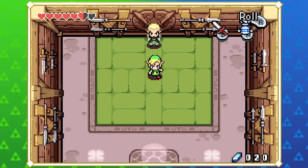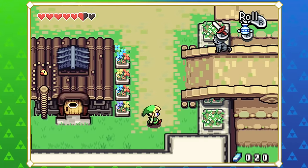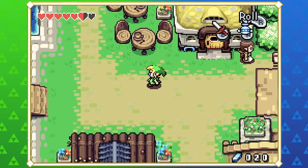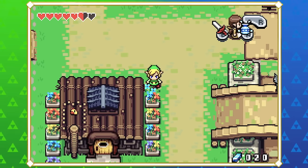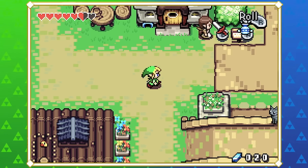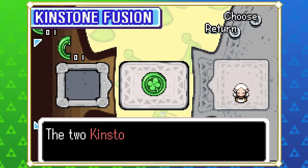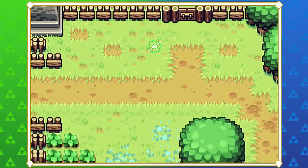Especially coming back to a fresh Minish Cap save, you do feel kind of muted at the start — you can only walk, slash, and roll. But by the end of the game when you've got all the tiger scrolls, not just from Swift Blade here but also his brothers hidden around Hyrule, you've got so many cool moves. The diversity in the moveset is really appreciated in a 2D Zelda game, because usually you're just hitting B until you find a weak point.